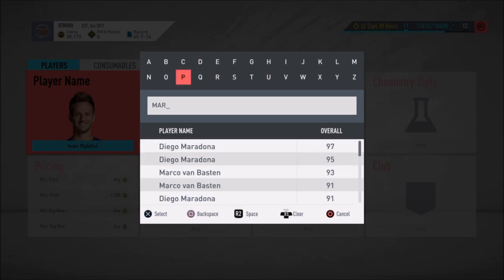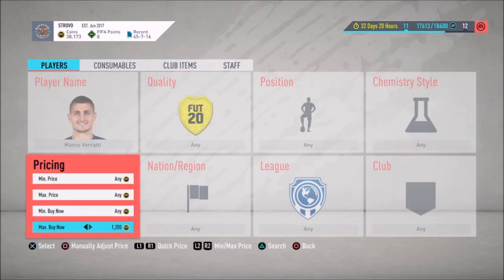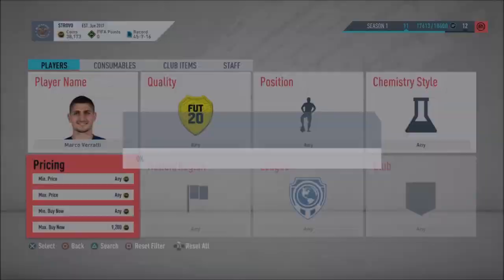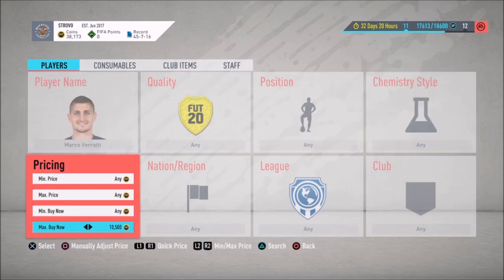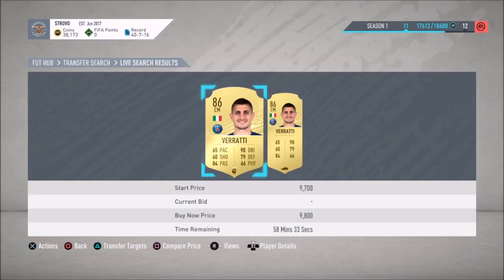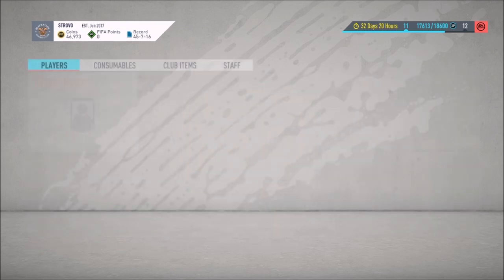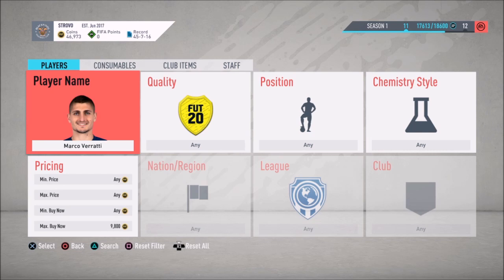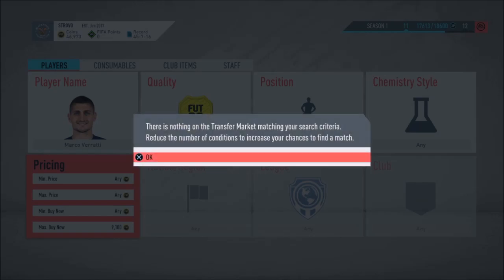The next player is going to be Mario Verratti. Let's see where he is and find out what his lowest buy-it-now is. It seems to be close to around the same as Rakitic — around 10k. So try to get him for maybe 9,000 coins or less just to guarantee some profit. With the EA tax it's going to take off 500 coins, so you want to get him for close to like 9,200. You could maybe make some coins at 9,200, but to be safe, maybe 9,000.